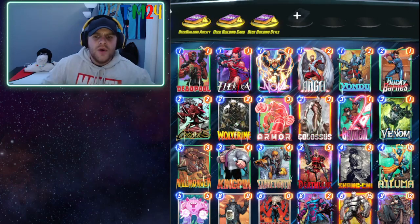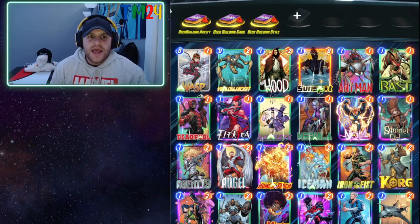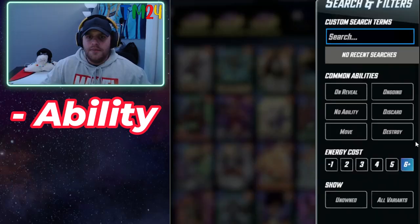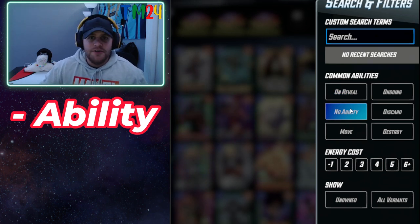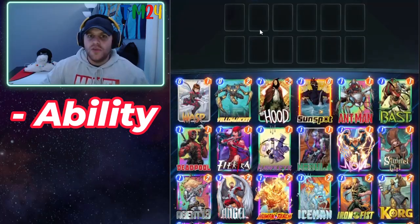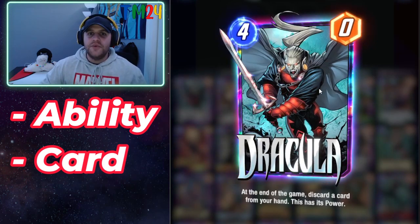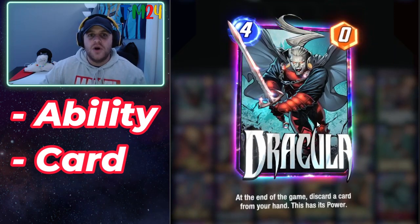I feel there are three main ways to build a deck in Marvel Snap. The first is building based on ability — you can see I was just looking at destroy cards, move, discard, and all the abilities. No exaggeration, all the abilities right now have decks that are viable and competitive, so you can pick any and start building. Another way is building around a specific card, like Dracula, whose ability is so unique you can build decks with him in so many different ways.